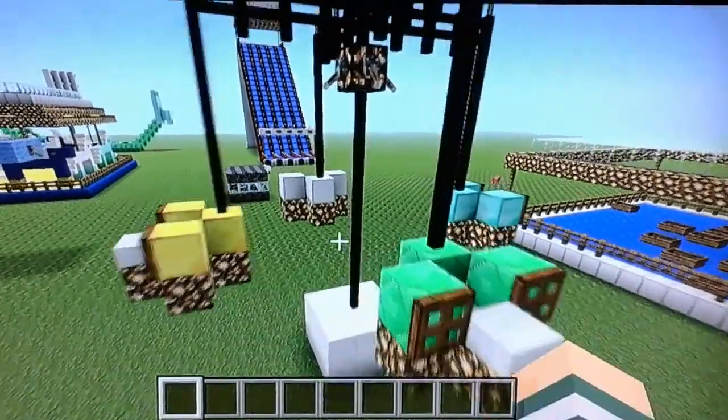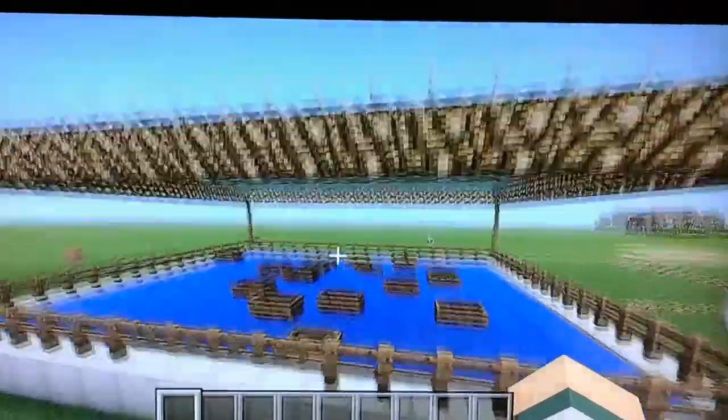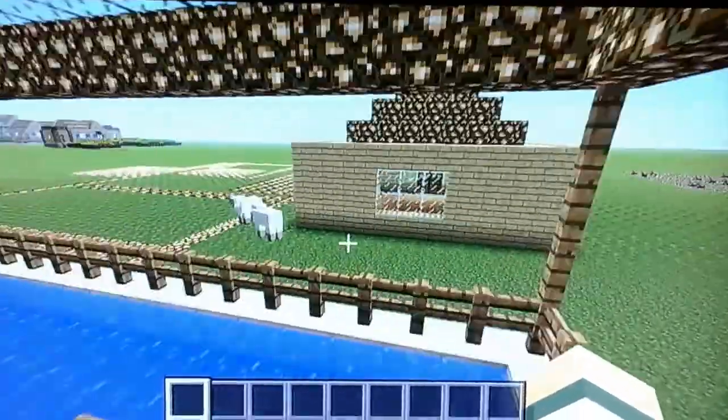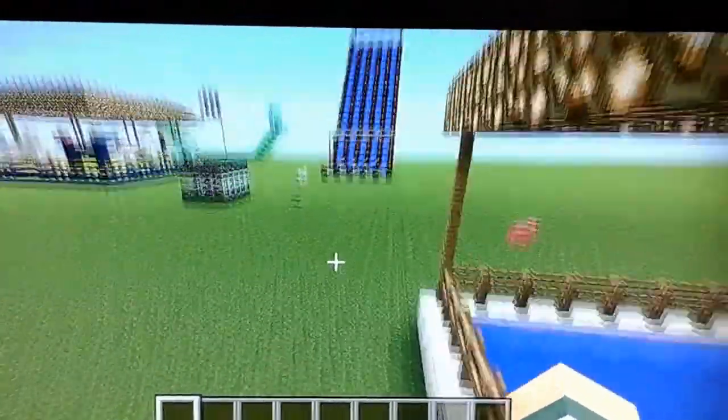Now we have the bumper boats. This is my grandpa's house right here, but these are the bumper boats — there are 16 of them that go in the water.